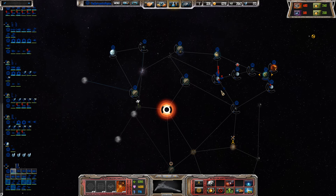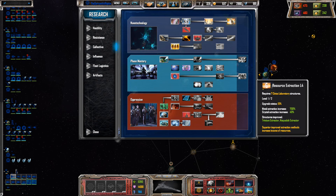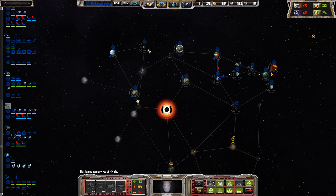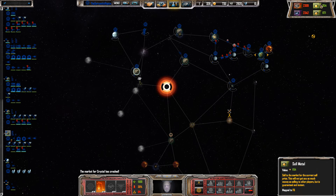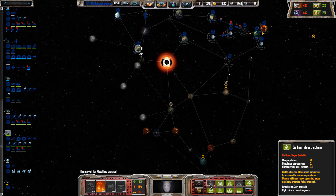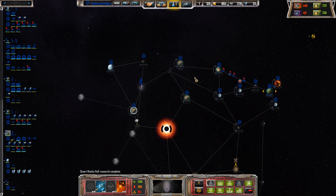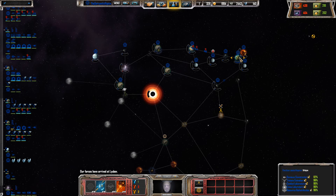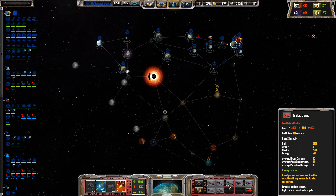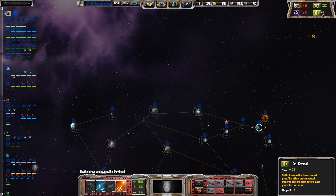Let's just see about expanding into that area for the time being. My economy could still be a lot better. Let's get a few things researched. We're trying to expand to this planet here, just to keep pushing outwards. Let's have a lot of metal. So much crystal it costs — so much crystal.